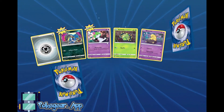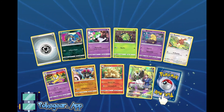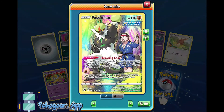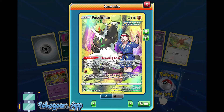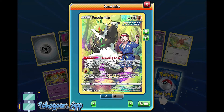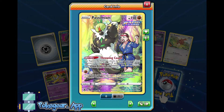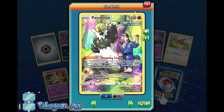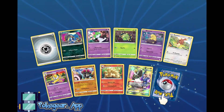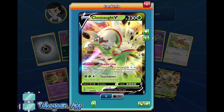Alright, possibly a character rare. Passimian — I love this Passimian, he just looks so big and buff. The guy in the art is so small next to Passimian, it's actually kind of funny. And then our last card is a Chestnut V. Chestnut is a pretty funny sort of deck — if we get multiple Chestnuts, this would be great.